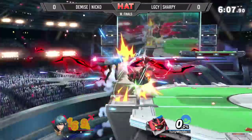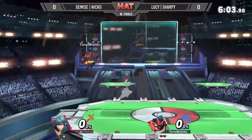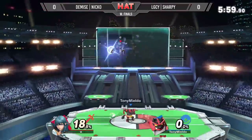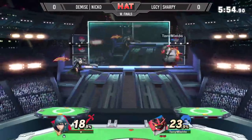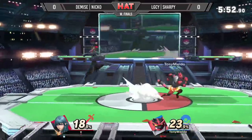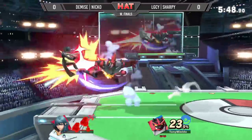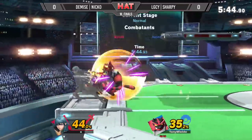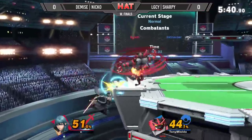Niko may need a bear for it. D-tilt to nair, like he's been doing all night — Sharpie is getting so much off of these two-frame D-tilts and stocks. That's the optimal way to play. Sharpie is very patient, he's willing to make the wait. Down for the bear right there — confirmed.